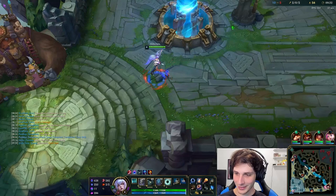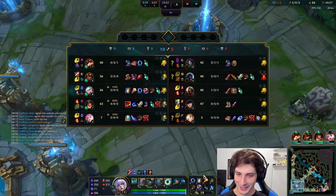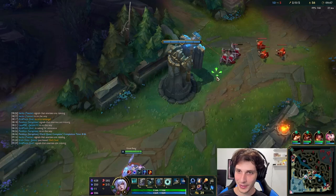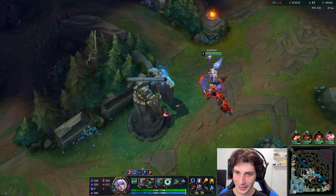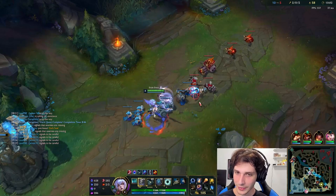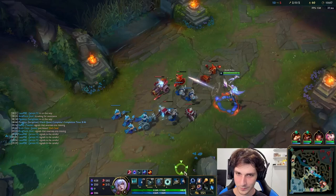Let's go ahead and get a Dark Seal and a refillable potion. So far so good — I'm 2 and 0 and I'm killing people. The splash art kind of looks like Riven to me — like between the white hair and the face. The splash art doesn't really look like Janna too much. Let me know in the comments if you think it also doesn't look like Janna. I guess Shakira and Taylor will help me push the wave.